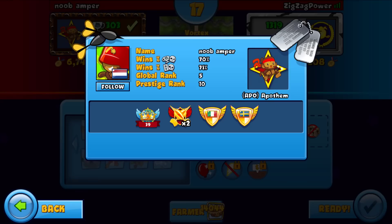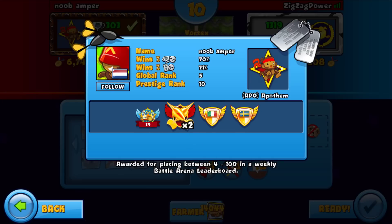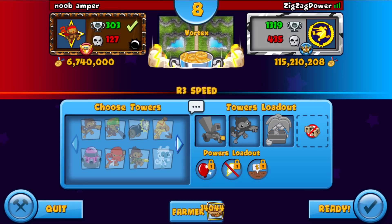Alright, so our first opponent is Noob Amper. He's still playing 5, Prestige 10, and he has a top 1 bet in Sweden and Italy or whatever this country is. He's definitely a grinder. We have Farm, Shipper, and Dart Monkey, and we've got Better Soil, Power Lock, and Quick Shot.